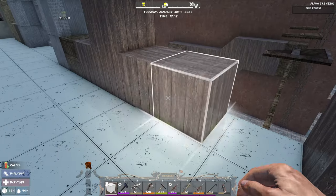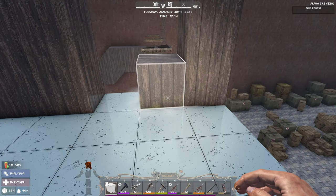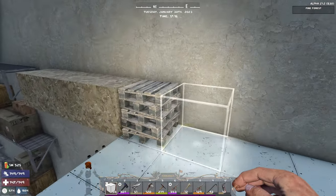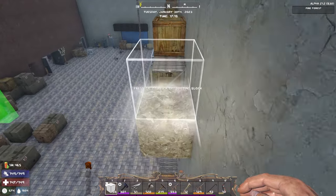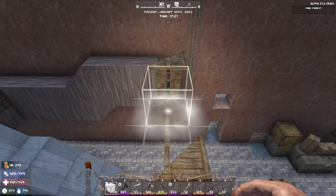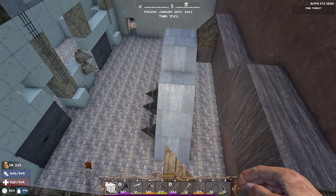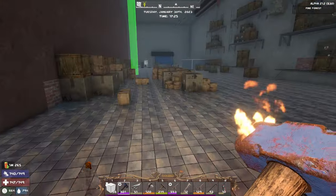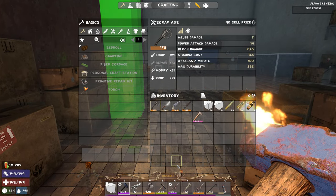We can just do a door there - we'll be fine. I don't want to close this off because I want to be able to see, and then if we have to escape we go this way, pick up these blocks, and fight up here and hide out through the horde night. Over in the desert we did find a couple cool things - we found the bellows, which is huge, and we found a really cool scrap iron axe. I think I found a pistol or two and a couple rifles.